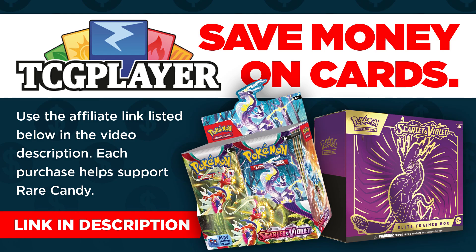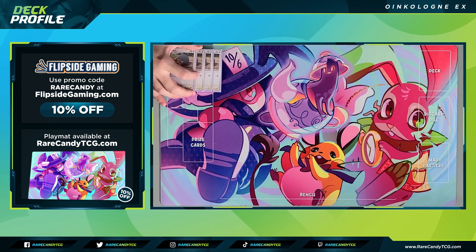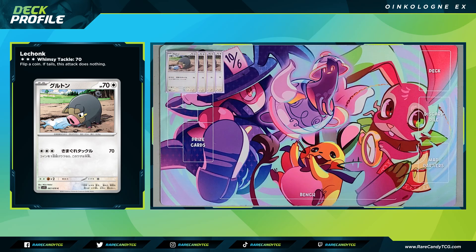Let's jump in and take a look at this Oinkalone EX deck. We have four copies of LeChonk, and we do have access to a couple of different ones with better attacks. But the reason I'm leaning toward this one is because it has 70 HP, which is pretty important against decks like Lost Box — the 70 HP forces them to need something like a Hawlucha to guarantee a KO.